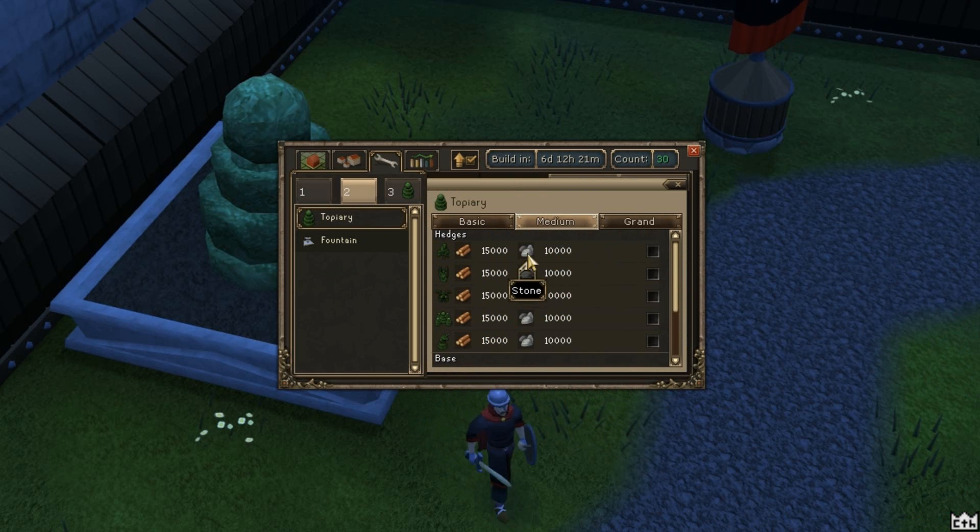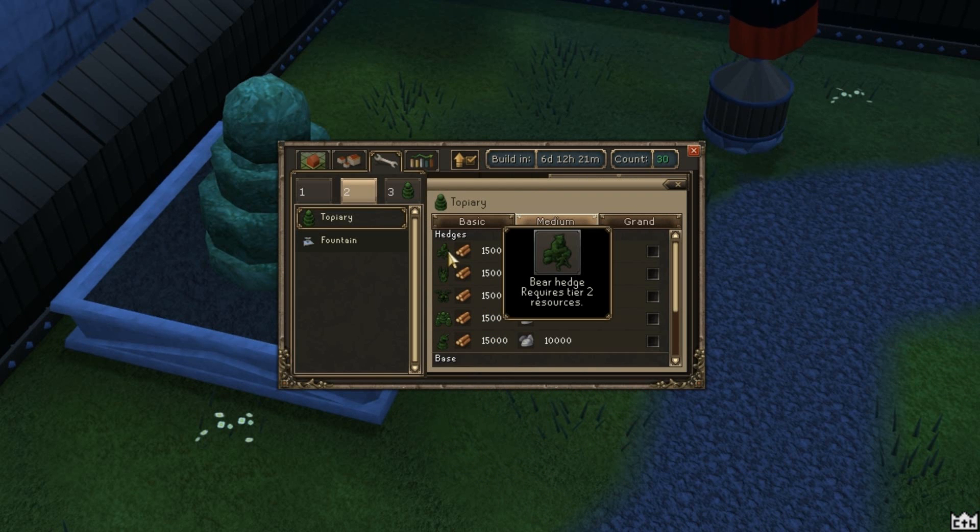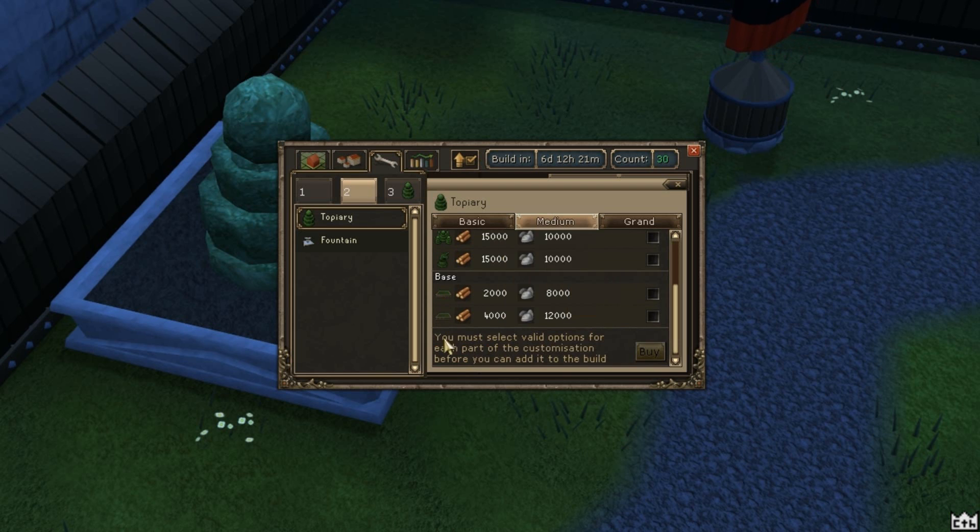If I try and click topiary — okay, so that's the hedge and the base that I've already got, and then this is what I can do in the future when I can actually get stone, which will be next week. So when I can get stone, I can then upgrade this hedge. We've got one that looks like a bear, one that looks like a dragon hedge — that looks cool — and a phoenix hedge. Oh, that's actually pretty nice. I didn't realize there were actually those kind of designs, and then there's also a grand design.